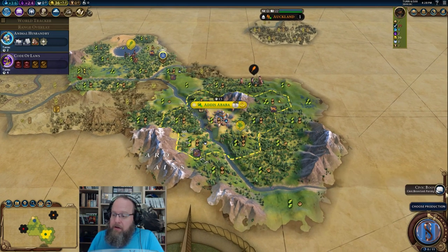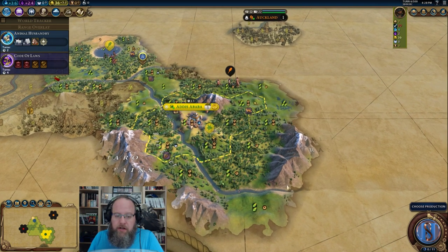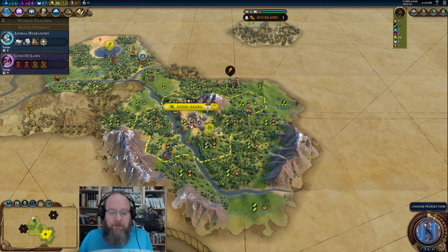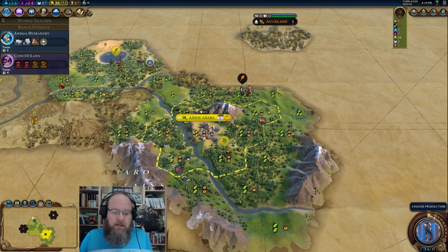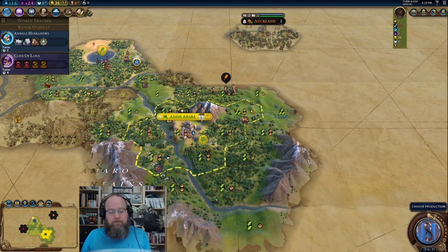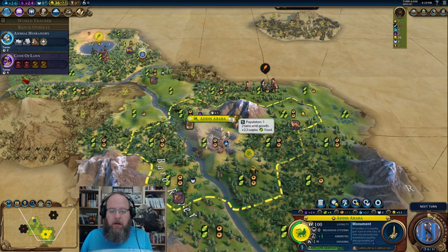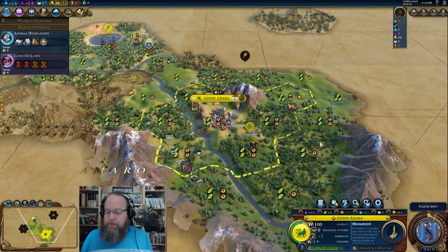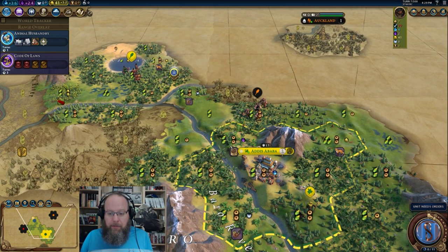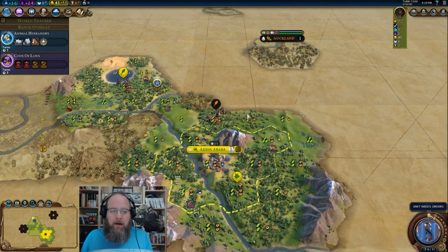We did find another continent which is nice, but there's a boatload of mountains restricting this city — more than a little frustrating. In the first two rings we've already lost like four tiles to mountains, and now it looks like at least three more. We're two turns into the monument because we have to wait for growth to get the settler going. These three tiles are fantastic but after that the map is not very nice — we're getting hemmed in by city states.